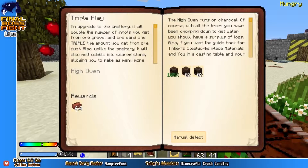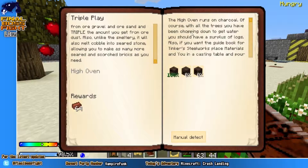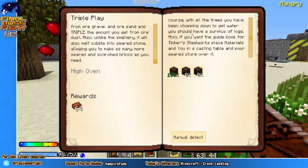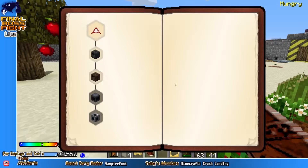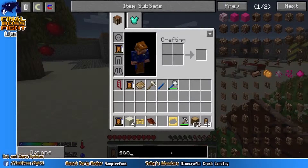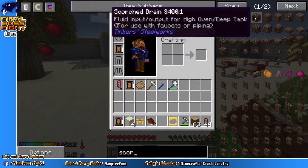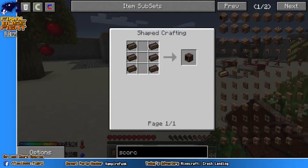Unlike the smeltery, it will also smelt cobble into seared stone, allowing you to make as many more seared and scorched bricks as you need. The high iron runs on charcoal of course. With all the trees you've been chopping down to get water you should have a surplus of logs. Also, if you want the guidebook for Tinker Steelworks, use the Facial Steelers and Union Casting Table and pour seared stone over it.